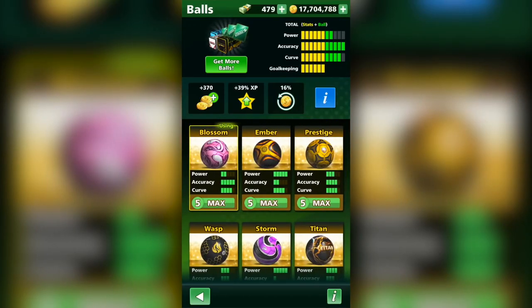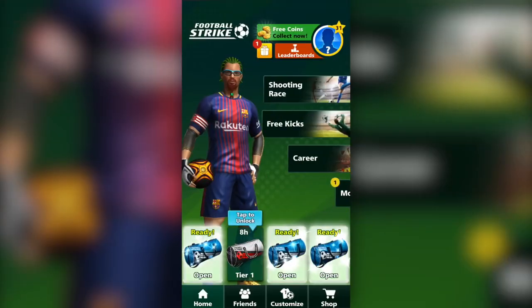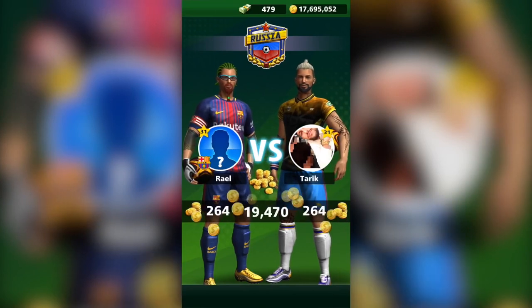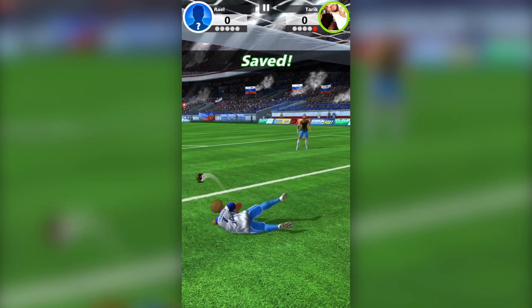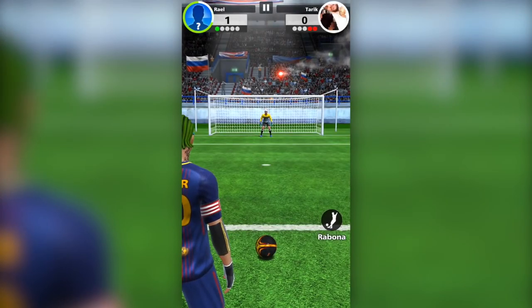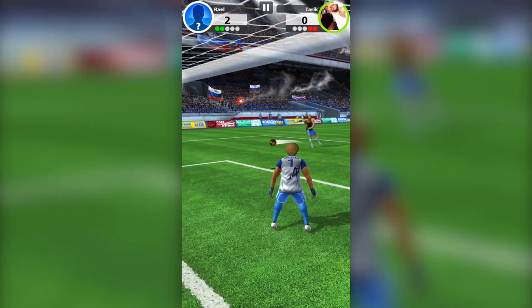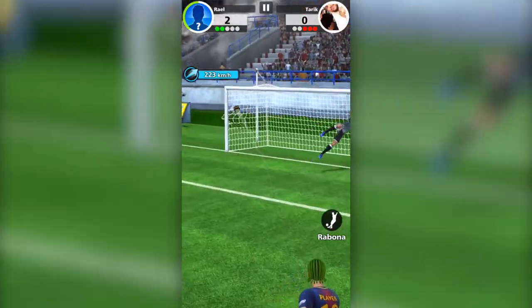Now let's change from Blossom - the accuracy is full. Let's go to Ember: full power, accuracy 4, curve 4. Free kicks, going for it right now. It's Russia - a normal opponent and he also has the Ember ball. Hopefully we defeat this guy. You have to be really awake! We defend it right - good. Now let's curve it right, make him think it's going right and then it goes left - that's what the curve does. Using full power too. Curving left to right - it's working perfectly!